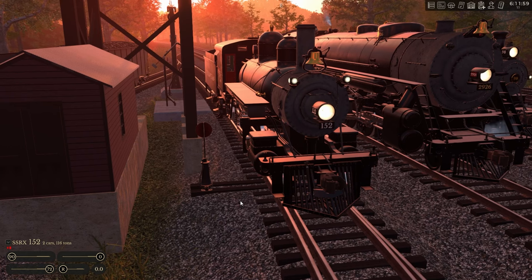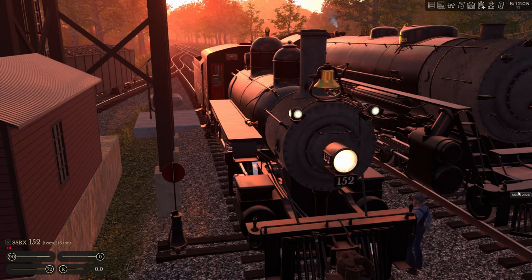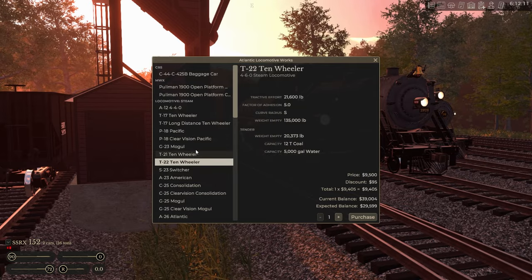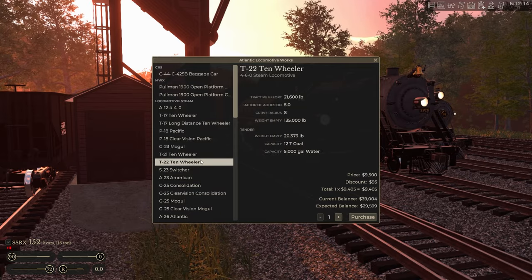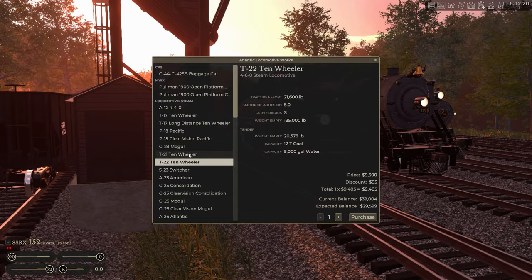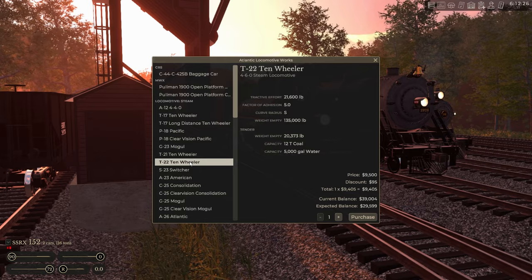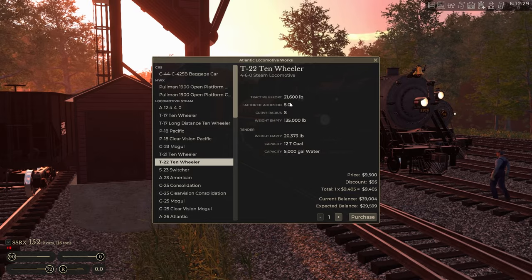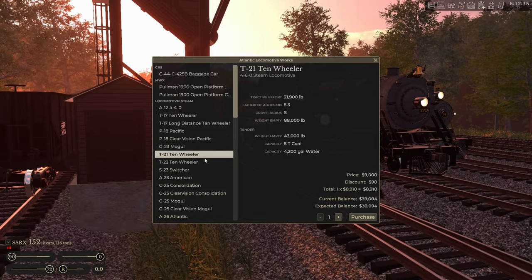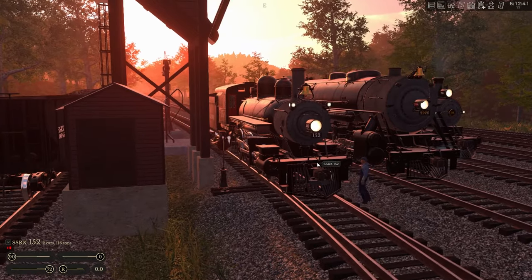Let's look at the next one — the 460, this is a T-22, a 10-Wheeler. Is it actually more powerful? Tractive effort is 21,600 pounds — the other 10-Wheeler is 21,900. It's actually slightly less, and also less than the 4-4-0. It weighs significantly more though, and the range of coal and water is significantly greater, so this is definitely more of a long-haul locomotive.